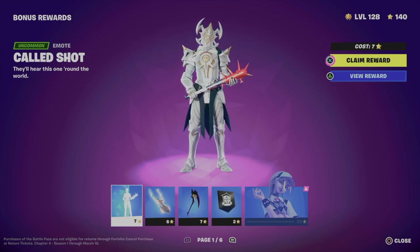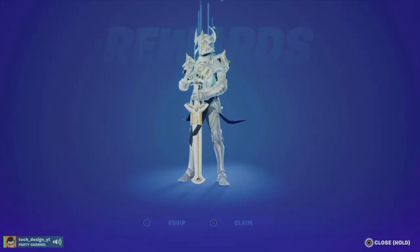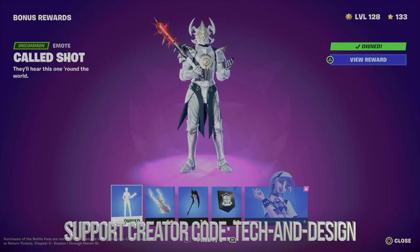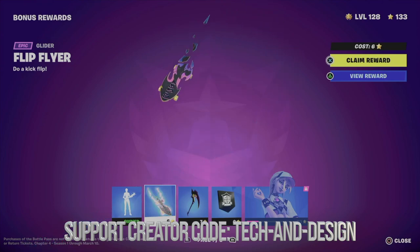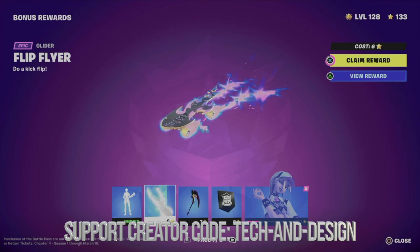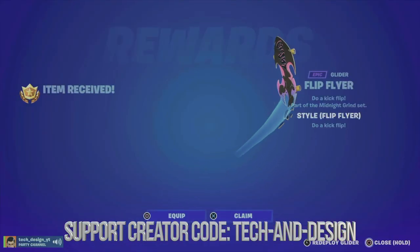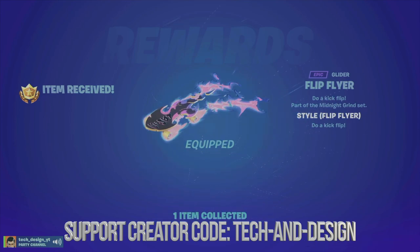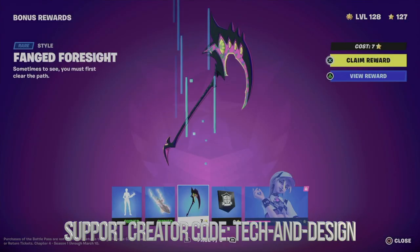We're going to start off claiming this right here — hold X — and we can go ahead and equip it. Now that I've equipped it, I can go to the next one. I'm going to go ahead and claim this awesome reward by holding X. These are bonus rewards, and I'm also going to equip this.